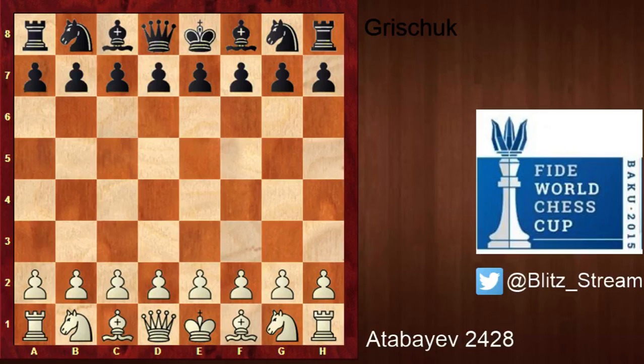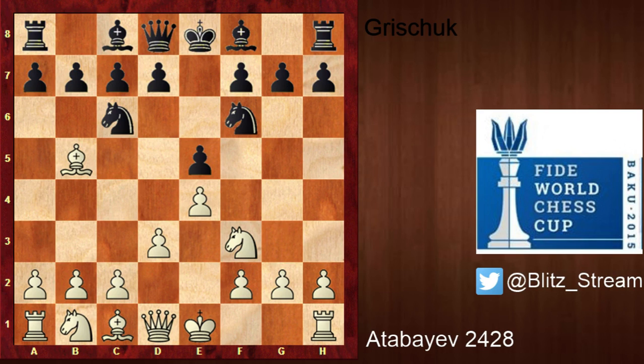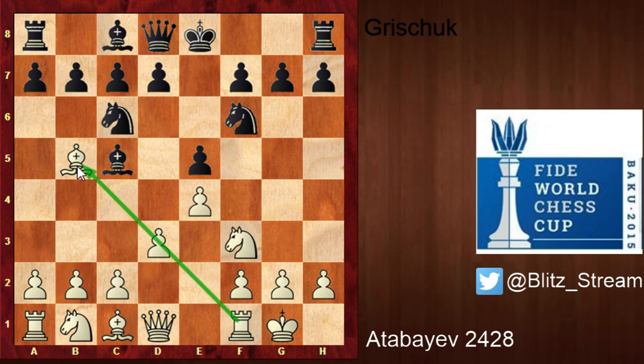Grichuk is a top-five player, and he was white with the white pieces again. He needed to draw to go to the tiebreak. So: knight f3, knight c6, bishop b5, knight f6, d3, bishop c5, castle — this is the Ruy Lopez. After bishop b5, it's the well-known Ruy Lopez that every club player knows; it's one of the first opening teachings in schools.